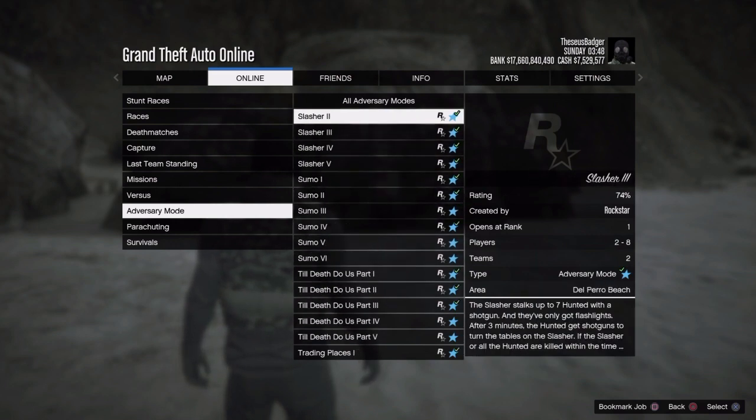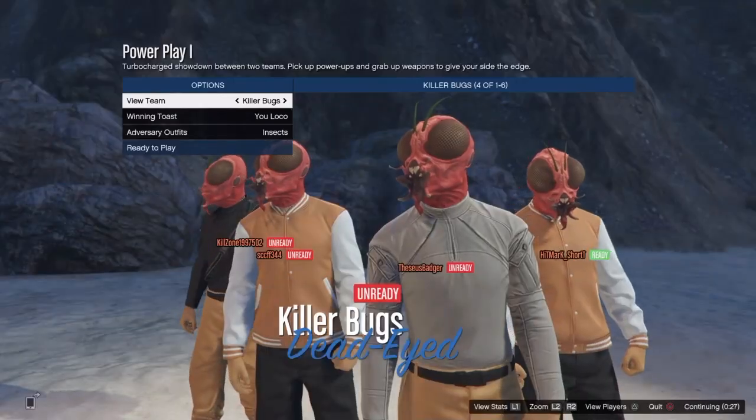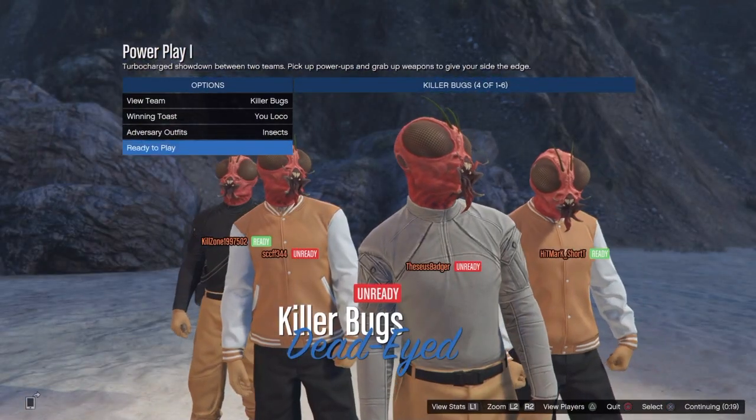The actual adversary mode that you need to play is called Power Play One. If you go to Online, scroll down to Adversaries, you'll be able to see it — click Power Play One. That's what you need.